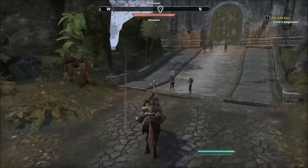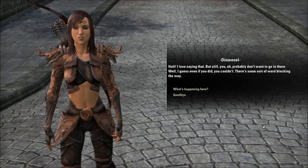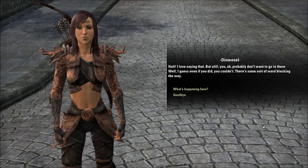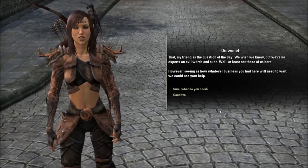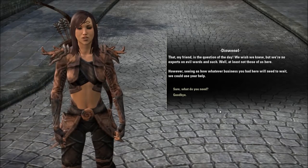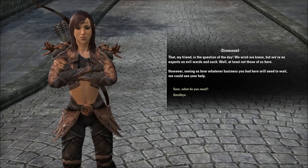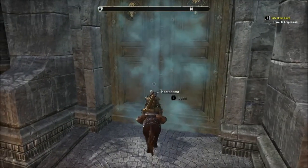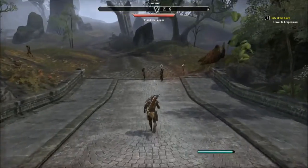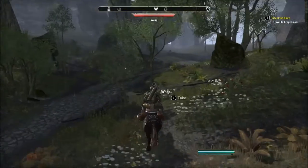Hello, hello, hello. Halt - you probably don't want to go in there. And even if you did, you couldn't - there's some sort of ward blocking the way. That, my friend, is the question of the day. We wish we knew, but we're no experts on evil wards and such, at least not those of us here. However, seeing as how whatever business you have here will need to wait, we could use your help. No, guess not. I can't get through this door. Let's travel on to the next wayshrine.